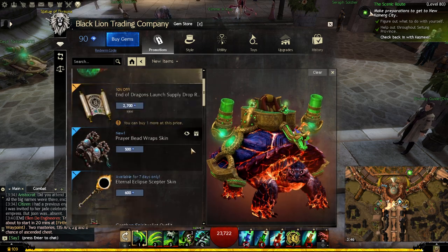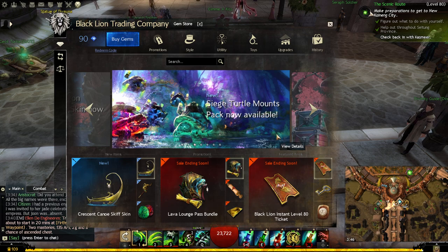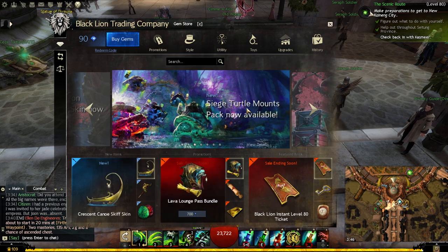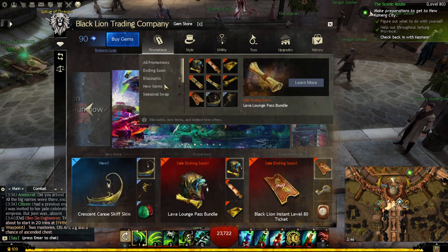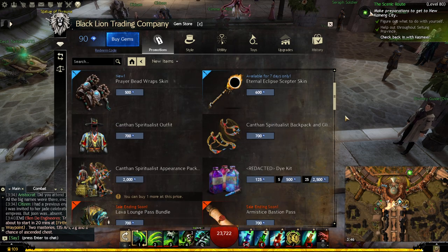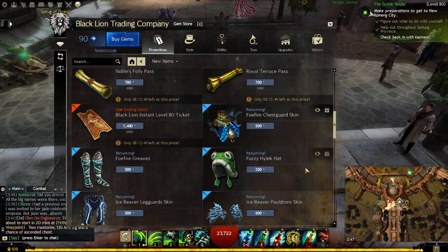Let me go back to home. So that's it — you have the skiff... and new items over here. Yeah, so they have a lot. I think those would be those three things.